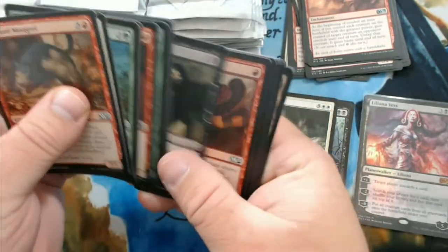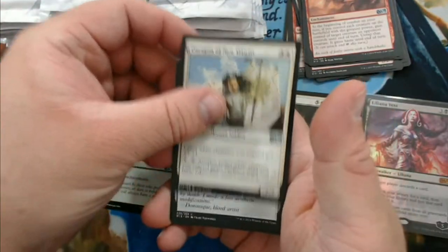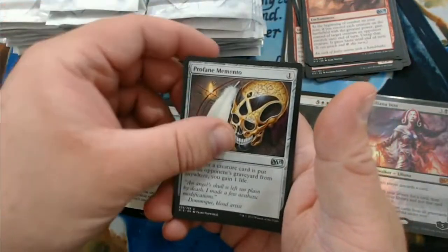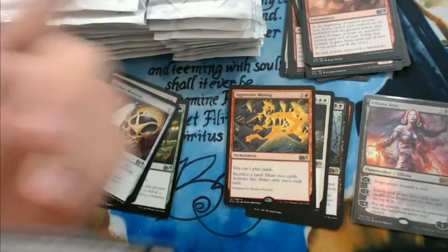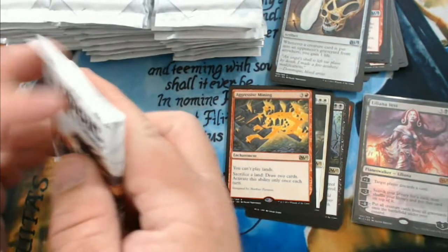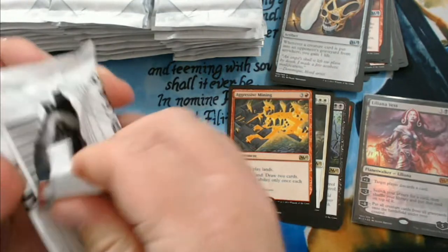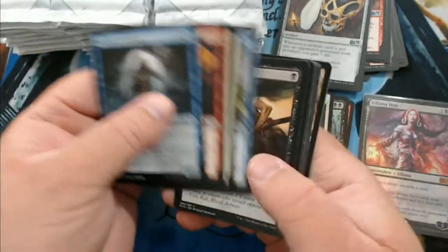We've got Back to Nature, Paragon of New Dawns, Profane Memento, and Aggressive Mining. I still don't know a purpose for that card. Maybe someday somebody will figure something out — there might be an EDH deck somewhere that somebody figured something out for it.